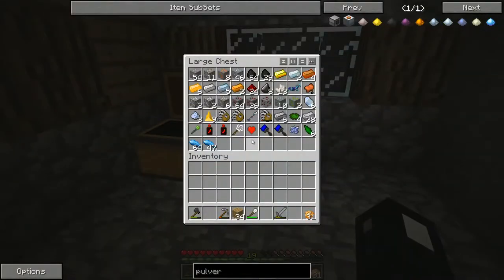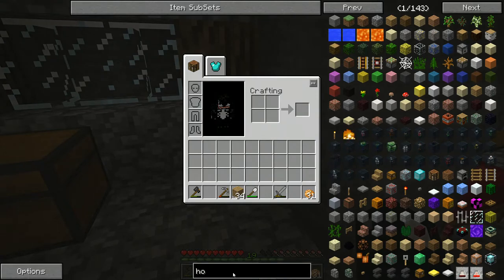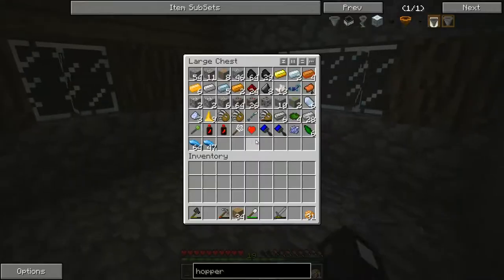Now we're going to need to make a hopper. Let's see if the Greg Tech version is in this or if it's just the regular vanilla — okay, it's just a regular vanilla version. Let's grab some more wood and we're going to need another chest.